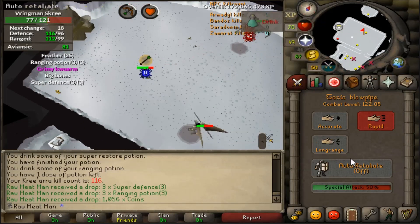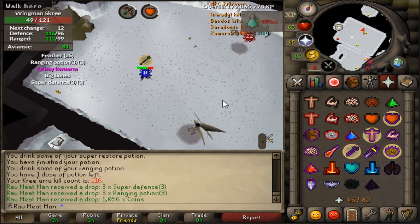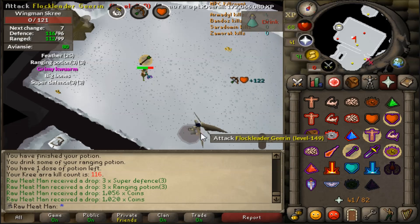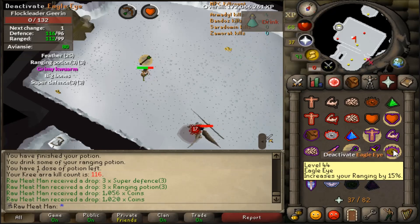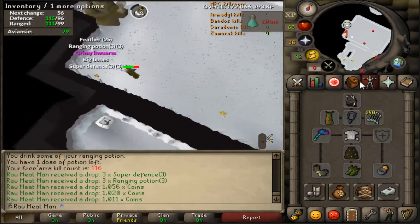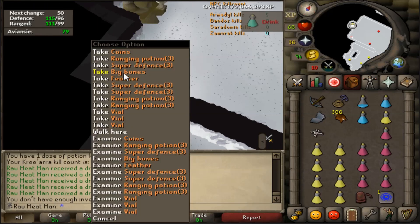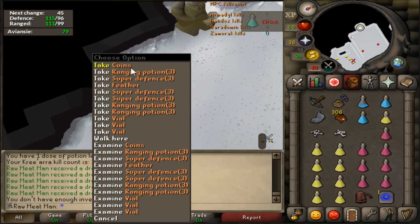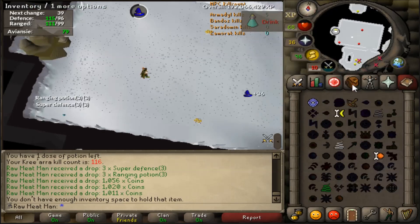After you kill her, you want to focus down the mage minion first, obviously. I dump my blowpipe specs in to heal myself up, then kill the range minion. If you brought bones to peaches tabs, or a rune pouch with the spell, just go ahead and pick up the bones. With this method that's a free 40 health per kill because there are five sets of bones and they heal 8 each, which adds up in the long run and lets you get a lot more kills. So it's highly recommended to bring bones to peaches.